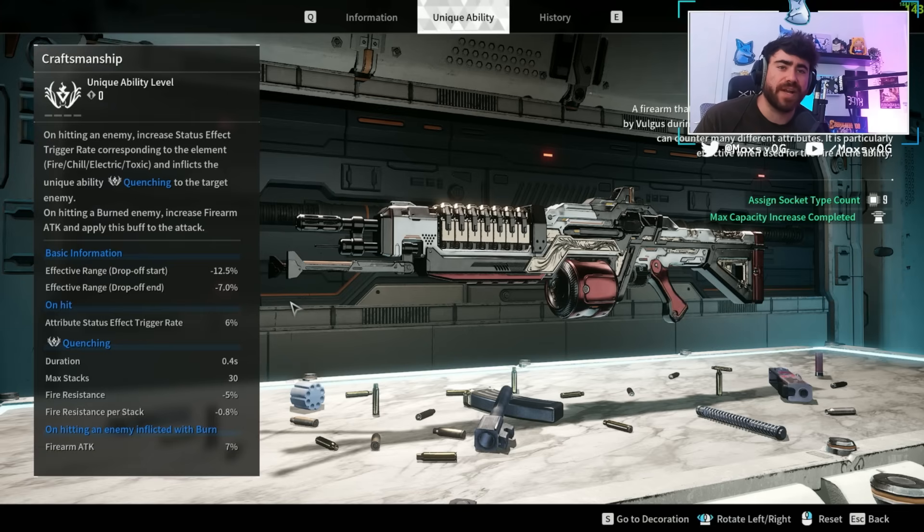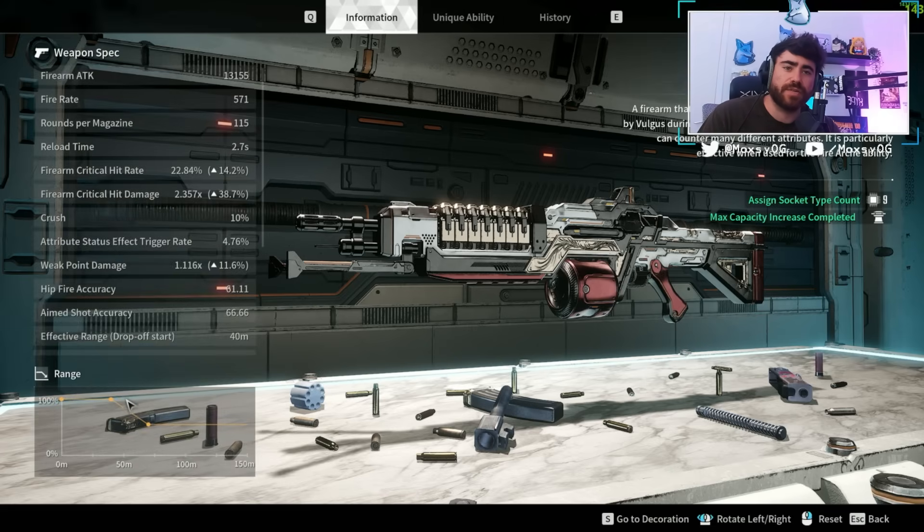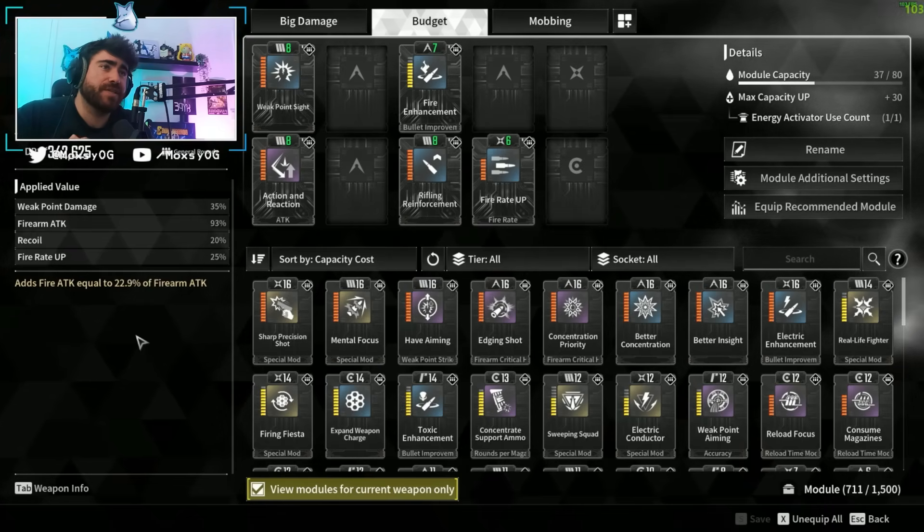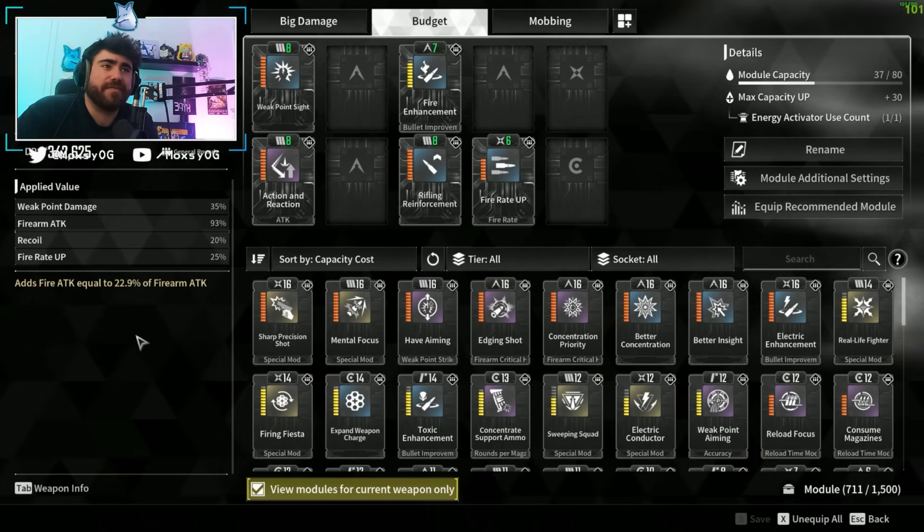This weapon doesn't have a great attribute status effect trigger rate, but it does have a really fast fire rate and a ton of bullets, so it's a pretty consistent and reliable Burn procker. As you level it up, you're also going to get increased effective range — specifically, leveling this thing up extends the range over which you deal max damage, which is nice quality of life.